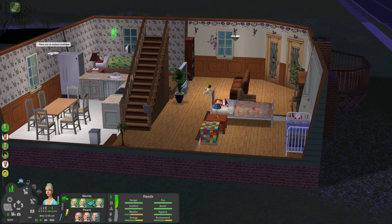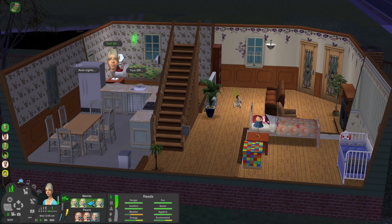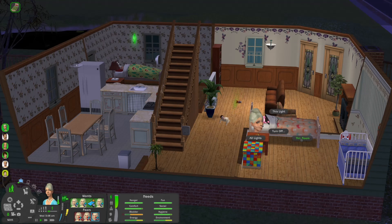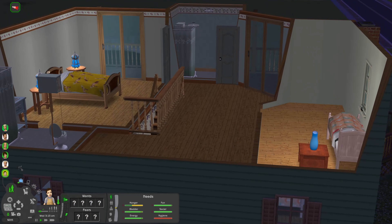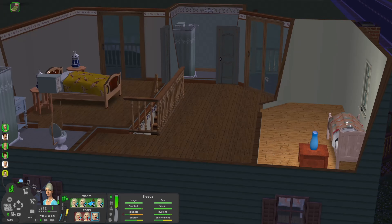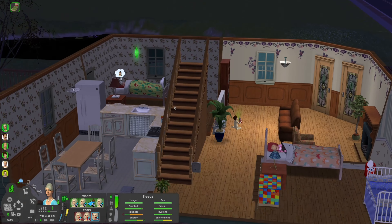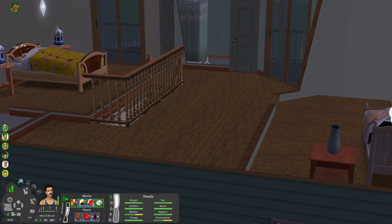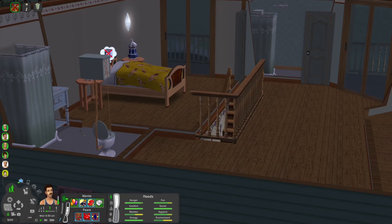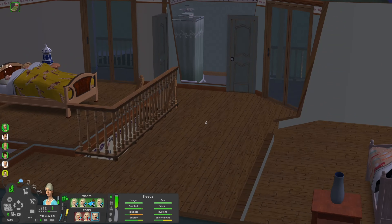I did download an auto lights mod but it doesn't really seem like it's working, so we're gonna turn off this room and this room and this room. I want to see if I turn them off manually and then do the auto lights if it'll work. We'll turn off this room and then let's do auto lights for all lights and see if that fixes it. I downloaded a smarter version of that feature so hopefully it works, because right now it kind of sucks.